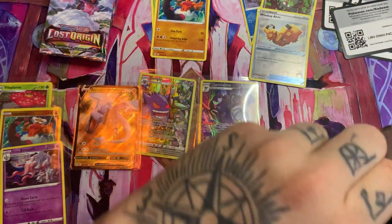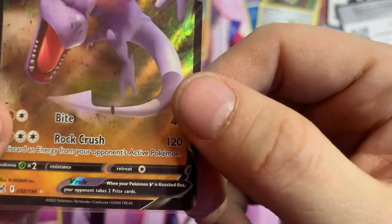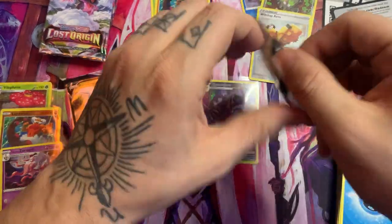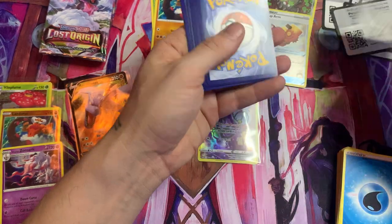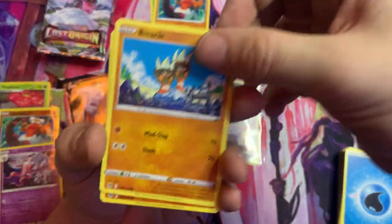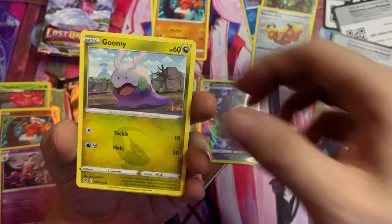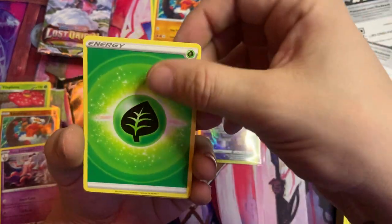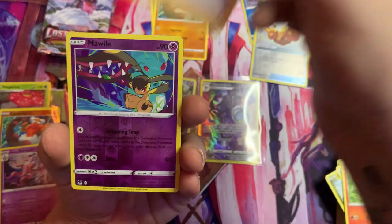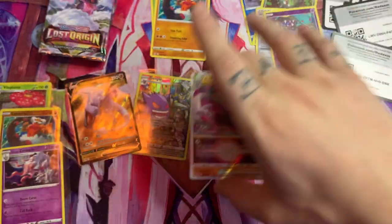Let's keep going — Lost Origin is hooking it up over here. Who's that? What is that — is that supposed to be there? Binacle, Rhyhorn, Roselia, Absol, we got our energy. I did this one right — Nuzleaf, Torkoal, Eelektrik, Mawile. Reverse Holo Mawile — and oh son of a gun, let's go, we got both of them! Mawile!